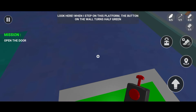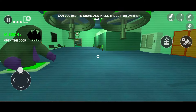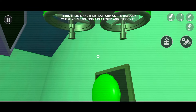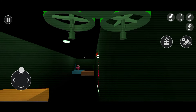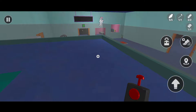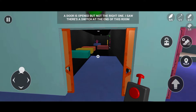Look here — when I step on this platform, the button on the wall turns half green. Can you use the drone and press the button on the wall? I think there's another platform on the balcony where you're standing. Find a platform and step on it. Good job — come down here with me.